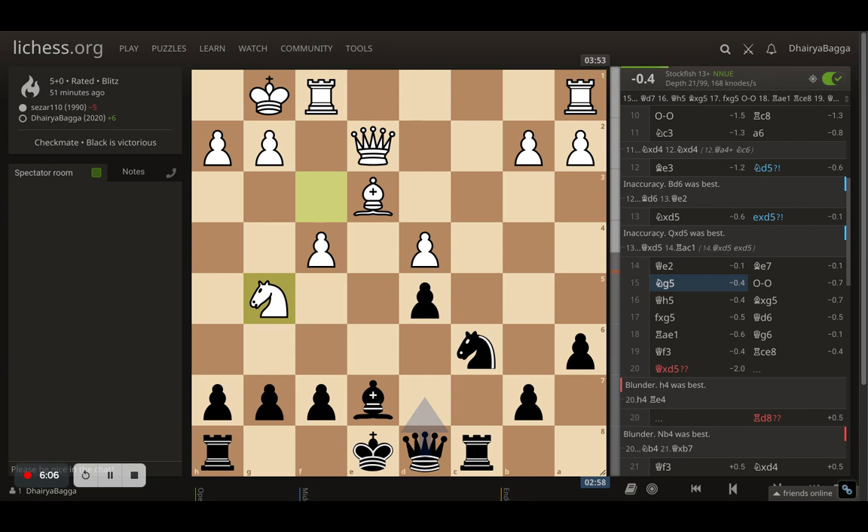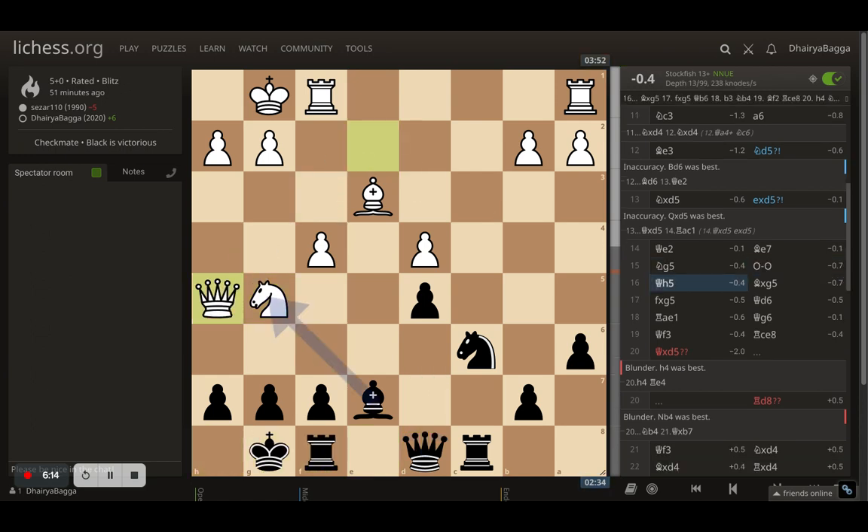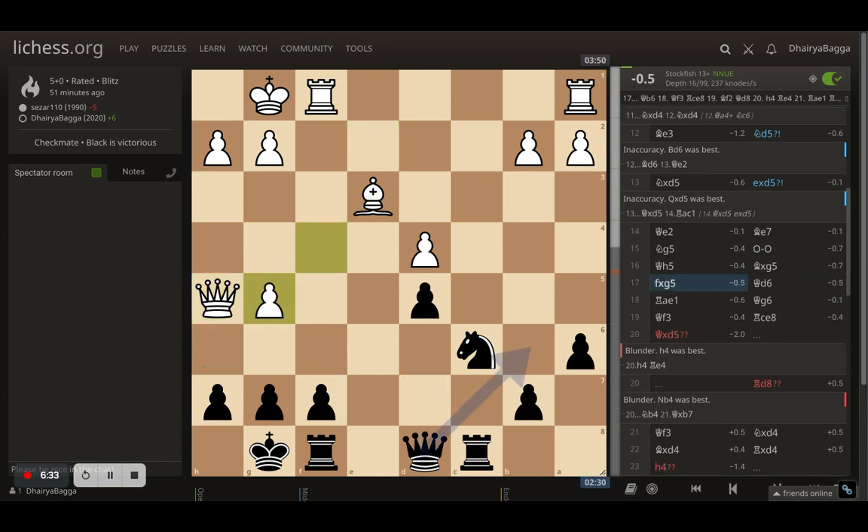Castling was kind of an engine choice, though queen to d7 is stronger at deeper stockfish depth. After I castle, opponent plays queen to h5 threatening checkmate. Whenever you play h6 when a bishop is there it can sacrifice — I don't want that line. So instead of pushing the pawn, I took the knight. Opponent takes back, and now the only threat — this pawn can't do much damage.